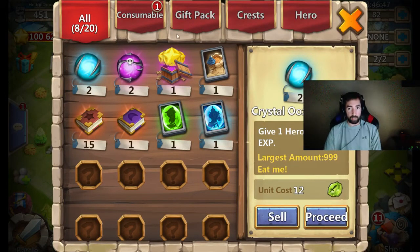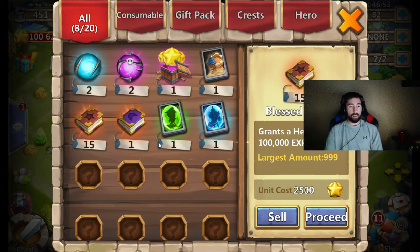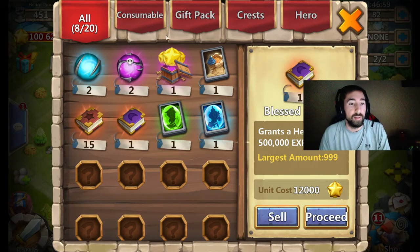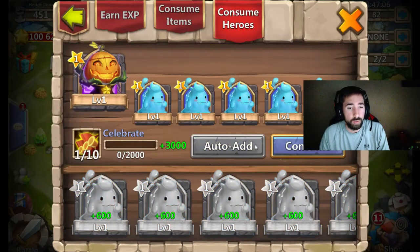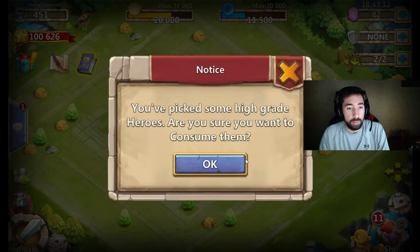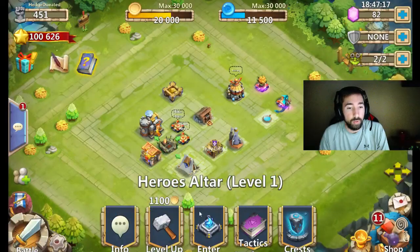Okay, so here is the warehouse, and you have some honor badges, you have some books here. That's a good amount of books — 1.5 million books and 5,500,000 — so that's about 2 million XP in books. And then you go over here to the Hero Altar, and you have a whole bunch of heroes. He's at 2 of 10 right now.